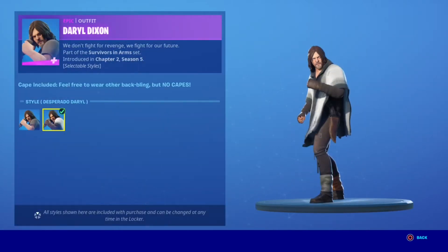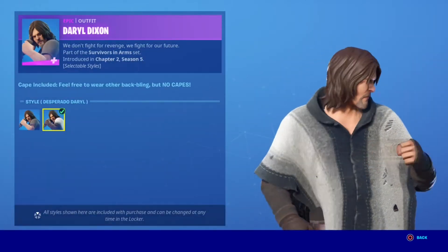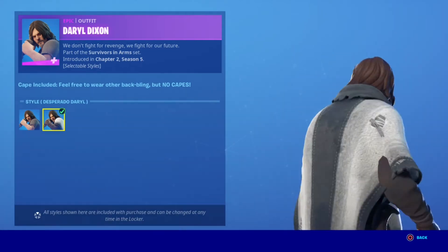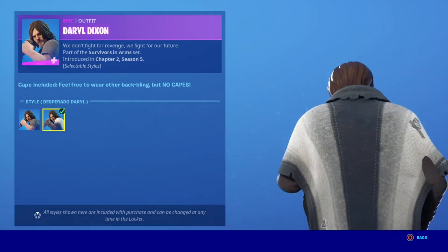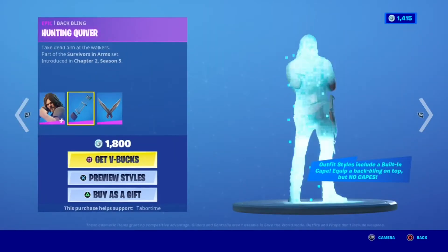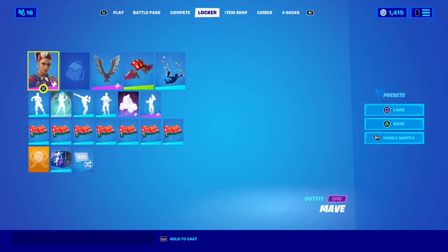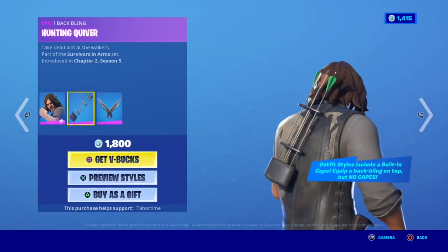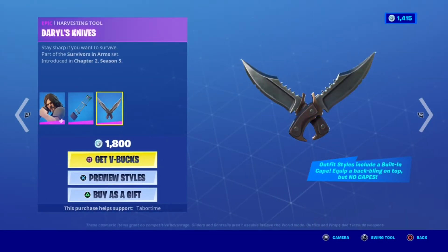So Daryl Dixon with Desperado itself, cape included. Feel free to wear any other backbling, but no capes. That's really cool — some of the skins this season have that feature. Then he comes with his backbling and his pickaxe.